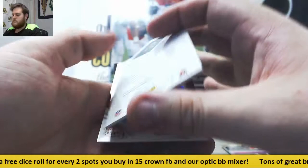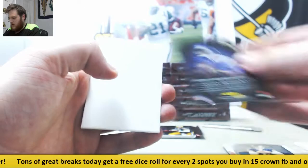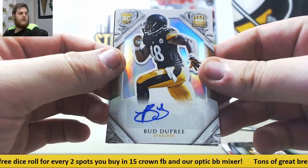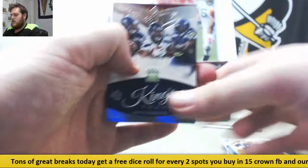Jay Cutler. Teddy Bridgewater. Aaron Rodgers out of 149. Another rookie auto — Bud Dupree. Trevor Simeon rookie. Locke, rookie Brown out of 99. Wilson, Lockett, Lynch. Rookie Duke Johnson, 36 of 99. And Nate Orchard.